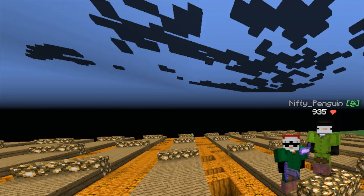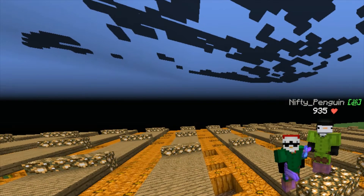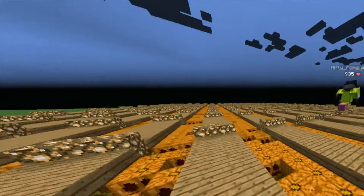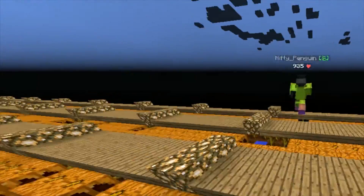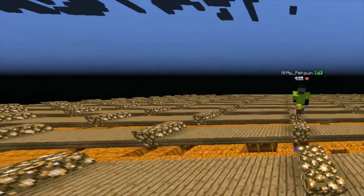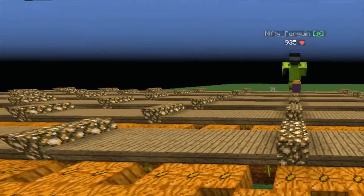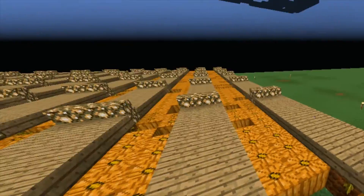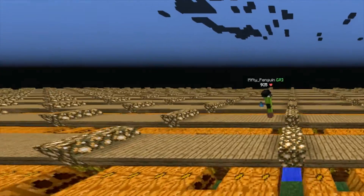The number one method on our list is definitely pumpkin farming. If you make a big enough pumpkin farm you can get up to around 30,000, and you can go even bigger by doing more layers up to the whole world border and get around 200,000. This one is only at about 30,000 but it's pretty good.